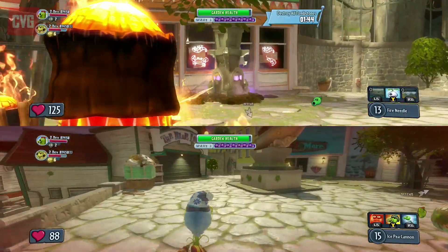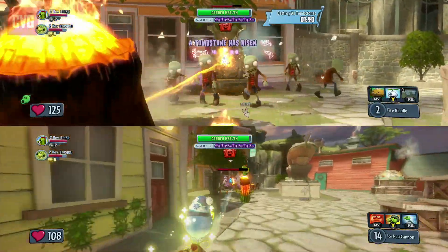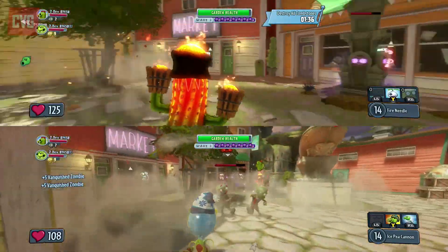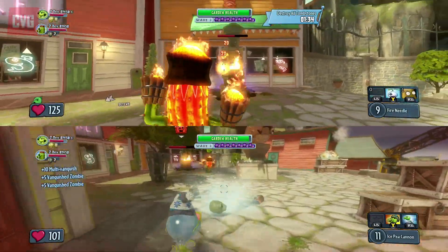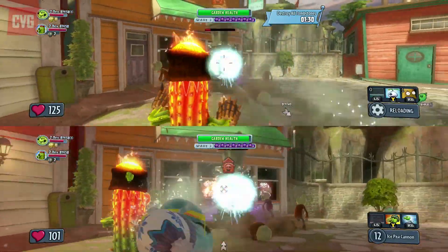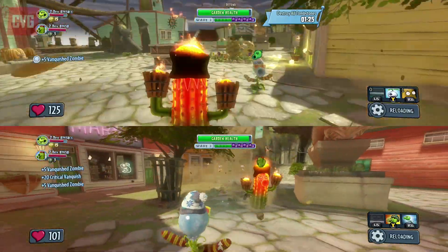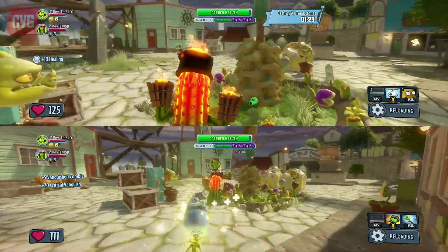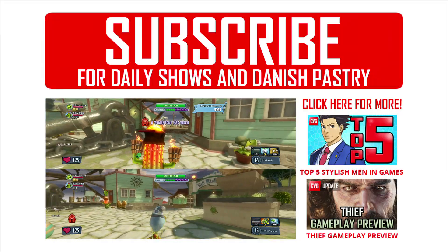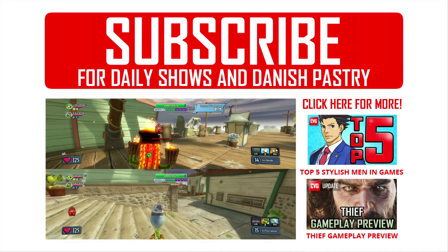As you can see here, the players on screen are trying to defeat this tombstone, which is important because these tombstones act as zombie horde spawn points. You need to get rid of them as quickly as possible to have a chance of beating the wave. That's our sneak peek at Plants vs Zombies Garden Warfare — it's out on Xbox One and Xbox 360 in late February, with a PC version also on the way.